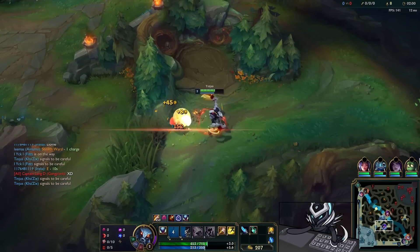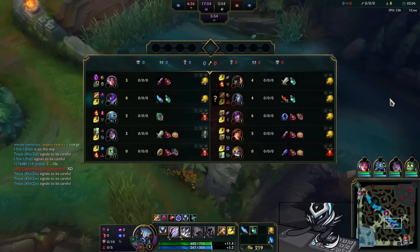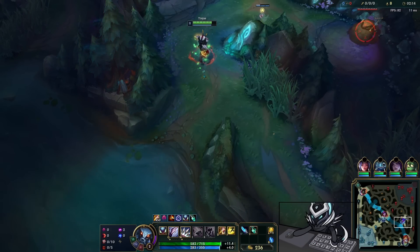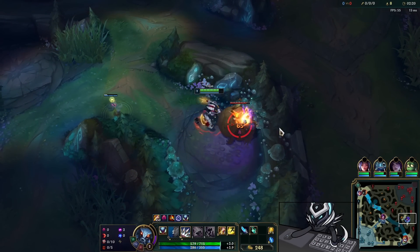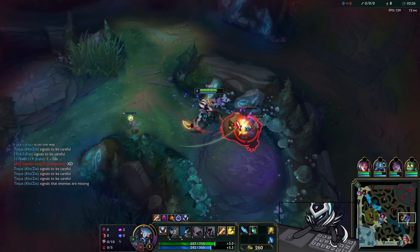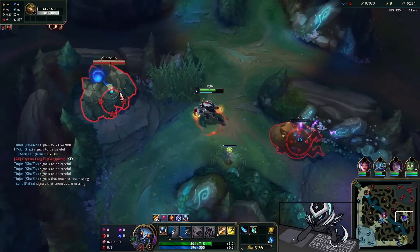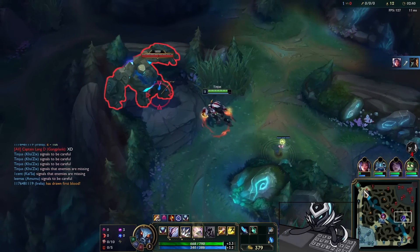Today we have a Duskblade game and it is definitely a juicy one. Keep this in mind — we have the river warded and we know the Kindred started red. You can see she crossed the ward into my topside jungle, so what I do is attack my red, then my raptors, and immediately after raptors I go into the enemy team's gromp. This gets me a quick level three so I have my leap in case anything crazy happens. We know Kindred is just gonna try to cheese me — pretty much every Kindred does this.